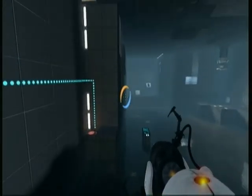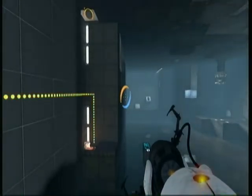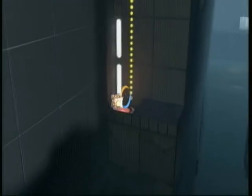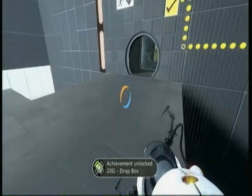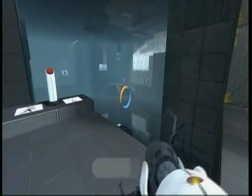Now for the Drop Box achievement, all you need to do is drop a box onto a button without ever touching it. And that is what I've just done. There you go and there's the achievement right there. Hope this has helped and have fun getting the achievement. Catch you later.